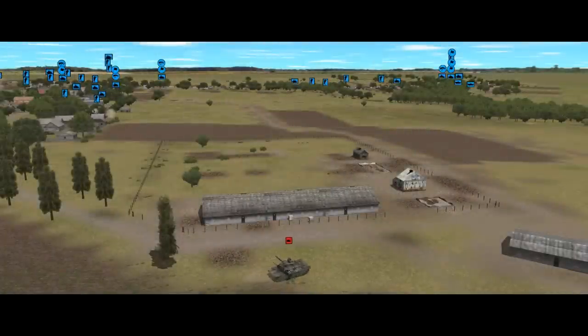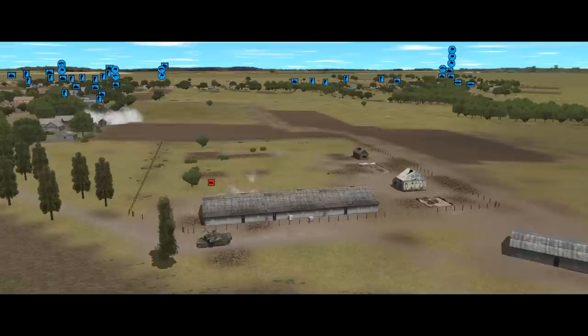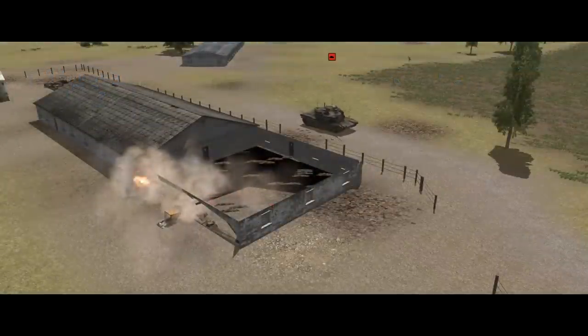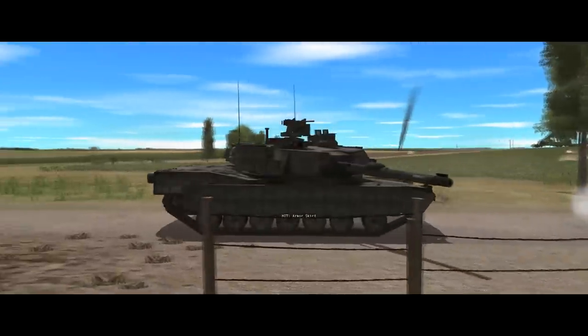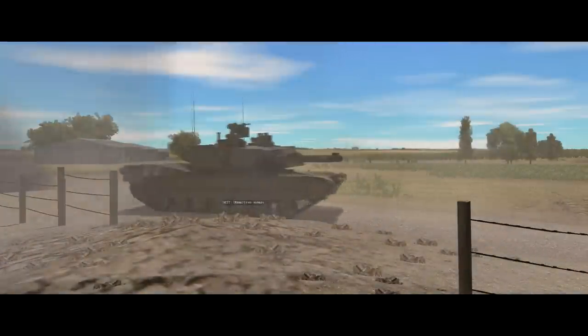Chap's Abrams is behind the farm where my forces can't see it, or at least not directly. I have a Raven drone up and first platoon's commander - the platoon in the secondary school - has eyes on it, and information that a tank is behind the farm buildings has propagated through my force comprehensively. I can't have it hanging around there threatening my flank, so I start shooting up the building it's hidden behind with the 25mm cannon on some of the Bradleys to knock the building down and reveal the tank so I can engage it with ATGMs. This takes a little while but it works.